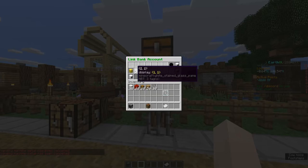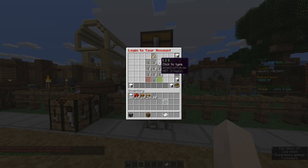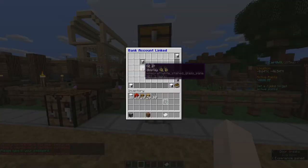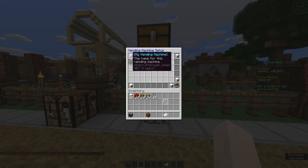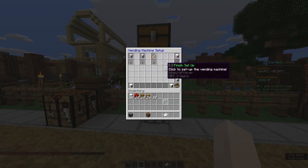The bank account can be yours or your friend's. You will see a dialog if the link was successful. After all of that, check your settings and click Finish to complete.